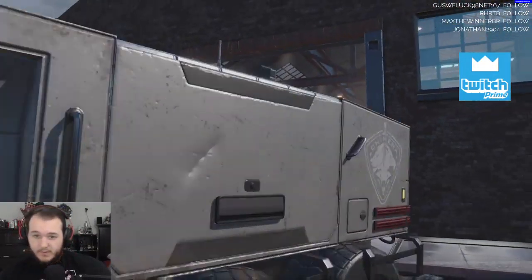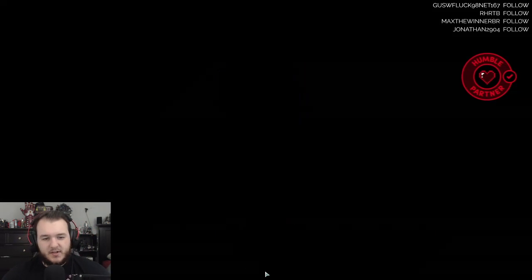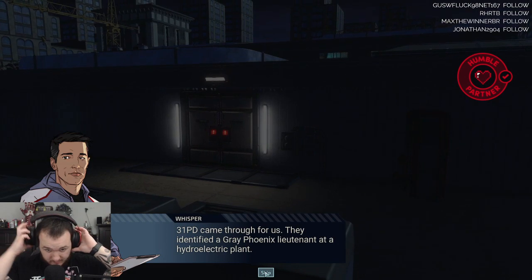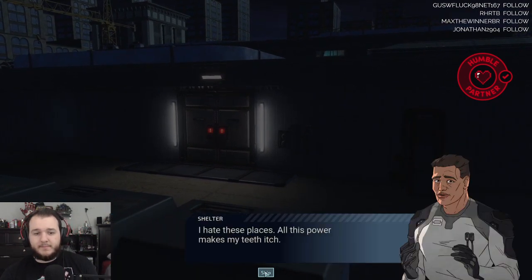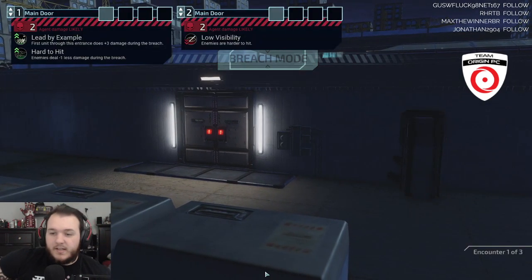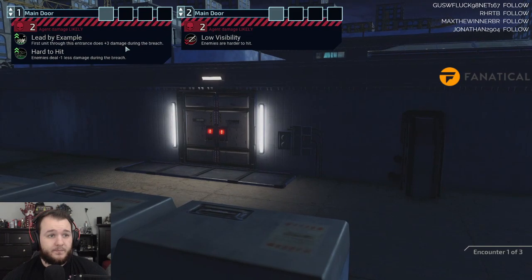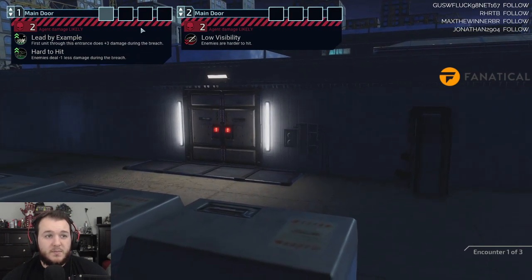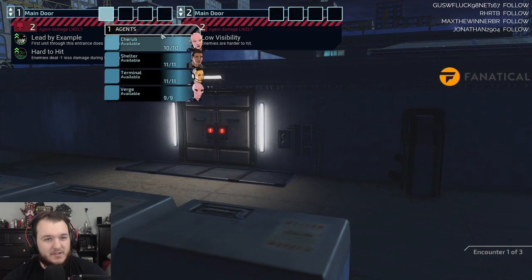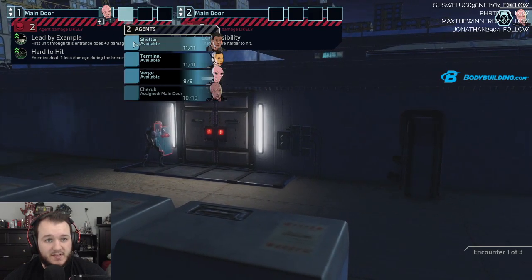All right, let's do this. Agent synergies are important. I feel like once Shelter is leveled up a lot, it's gonna be really useful. You can either do the main door or the main door. Pressing unit does three plus damage during the breach. Enemies deal minus one during the breach. We'll send everyone through here.